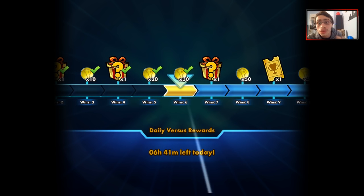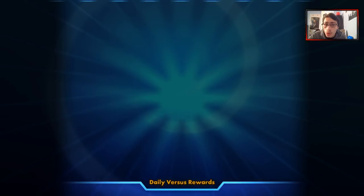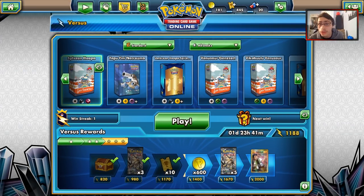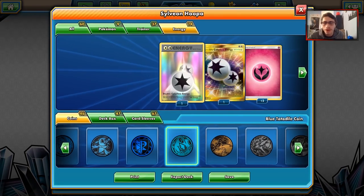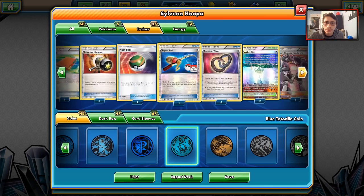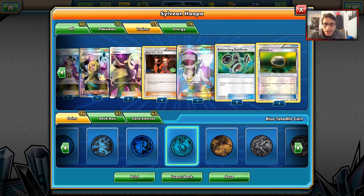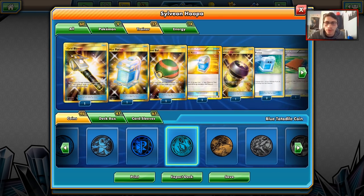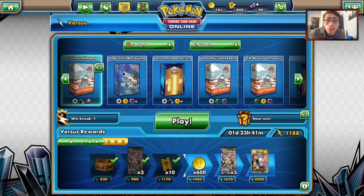That wraps up the video! Sylveon Stall — is it any good? Do you think it's better with Hoopa or with something like Garbodor, or maybe a 1-1 Gardevoir line? I genuinely think 12 Fairy Energies was too much — I'd cut one and maybe run another Lusamine, another Pal Pad, or another Guzma, which would really help in some matchups. Thanks for watching — subscribe on the road to 3K subs. Leave cool deck ideas in the comments below. See you guys later, peace out.